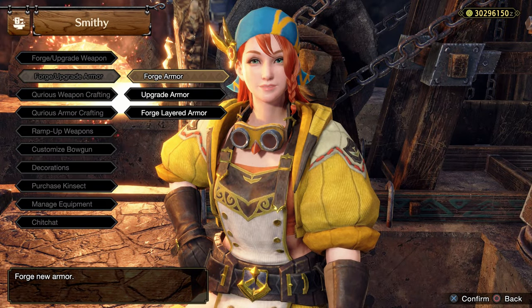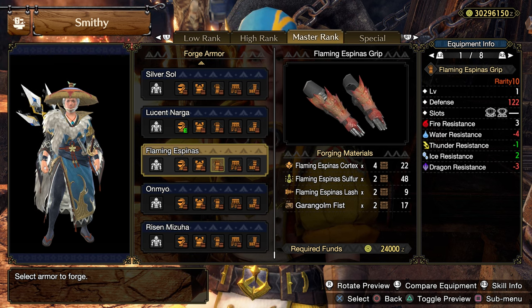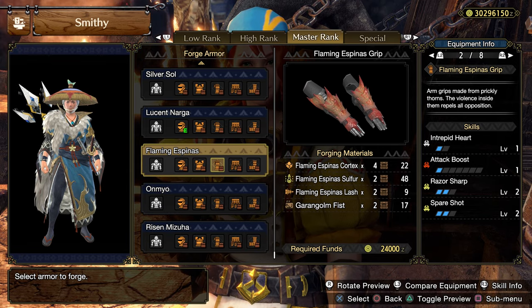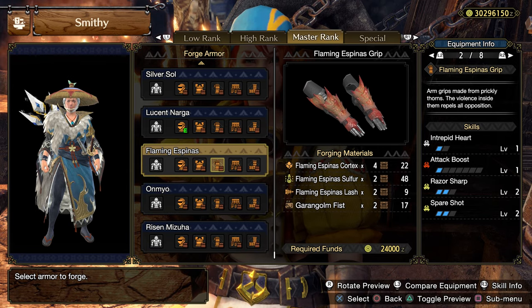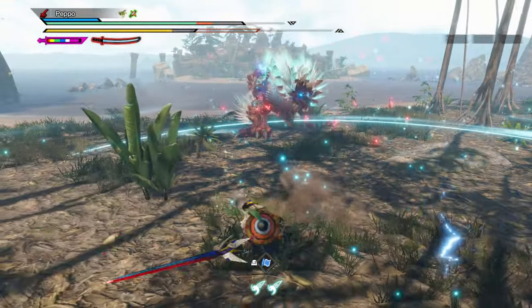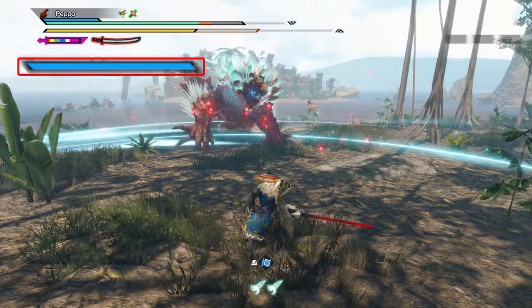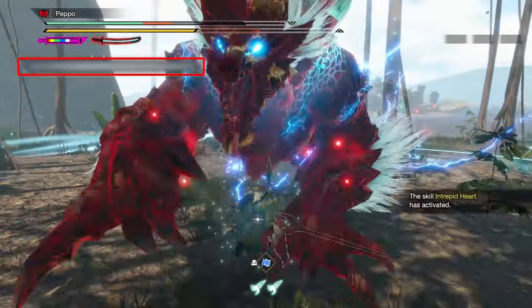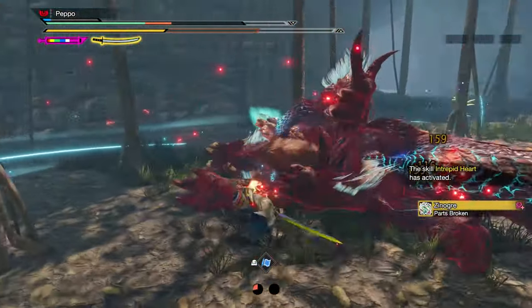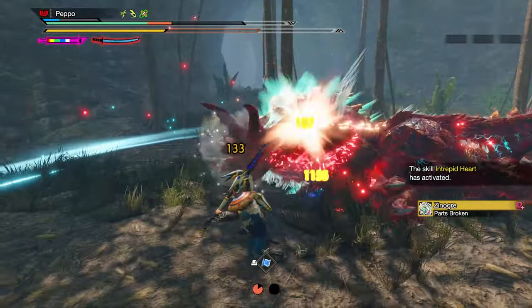If you'd like to try this playstyle but don't feel extremely confident yet, I suggest using the skill Intrepid Heart at level 1 — for example by equipping the Flaming Espinas Arms. This gives you some margin of error; missing a counter won't penalize you if you've already charged the blue bar. This skill negates knockbacks and reduces incoming damage by 50% at level 1 and 75% at level 2. To fill the bar completely, you need 34 hits with the Longsword.